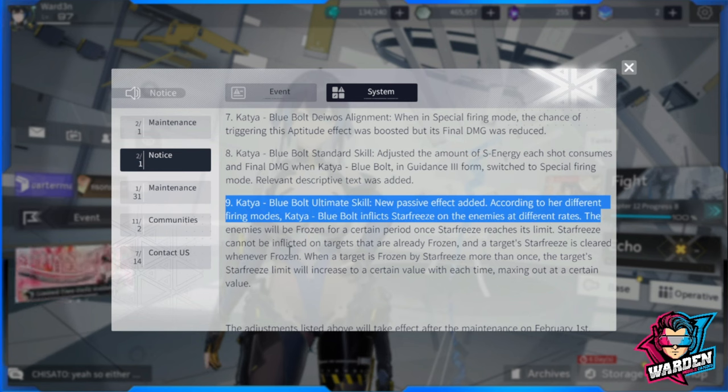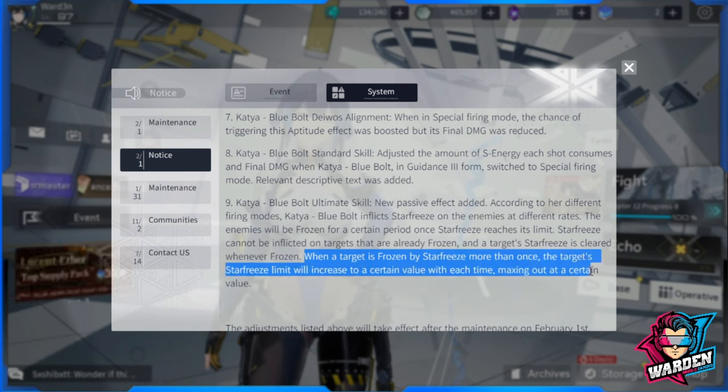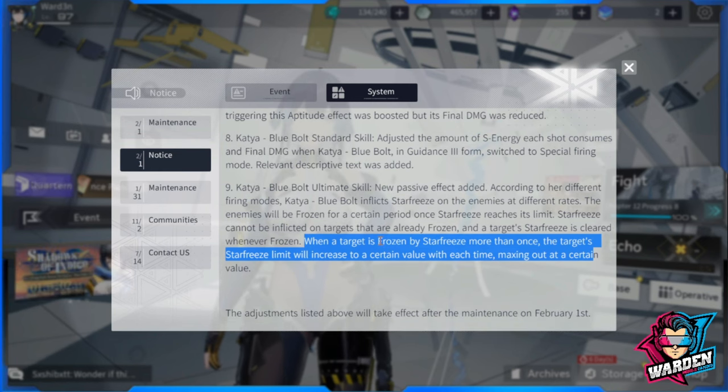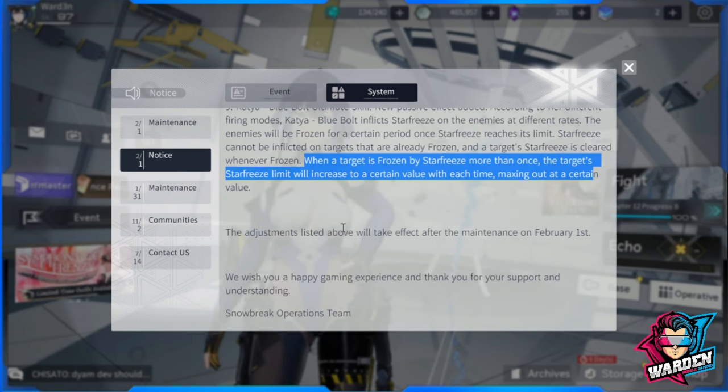Number nine: Katya Blue Bolt's ultimate skill has a new passive effect. According to the firing mode used, Blue Bolt inflicts Star Freeze on enemies at different rates. Enemies are frozen for a certain period. Once Star Freeze reaches its limit, it cannot be inflicted on already-frozen targets. However, if a target is frozen by Star Freeze more than once, the target's Star Freeze limit increases each time, maxing out at a certain value.